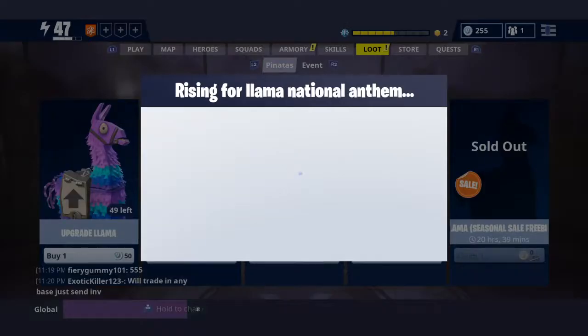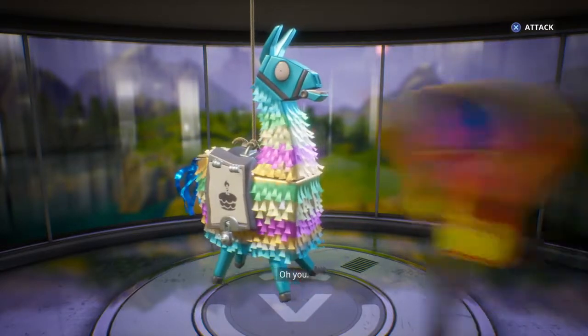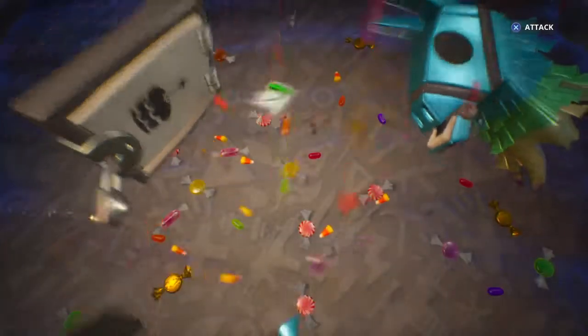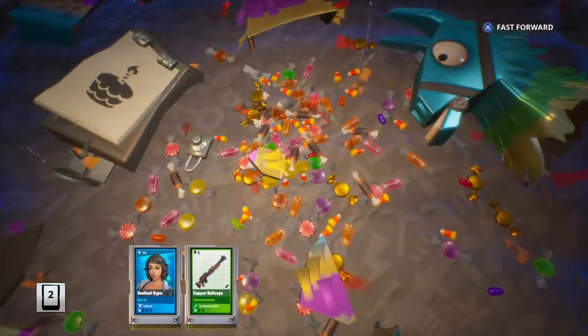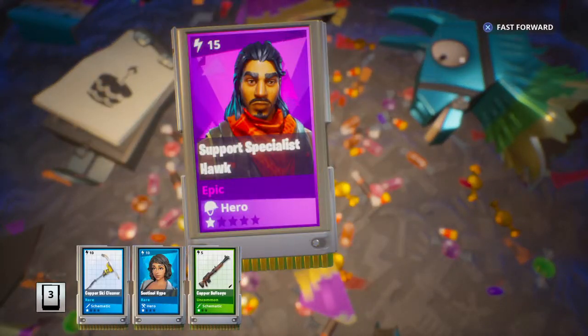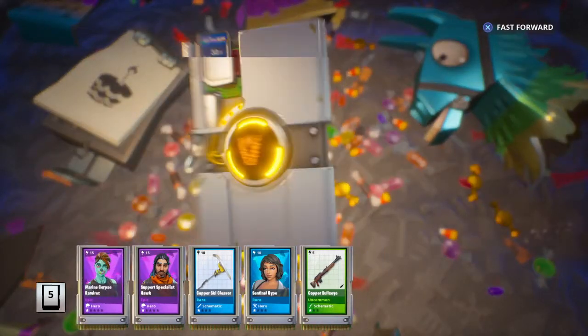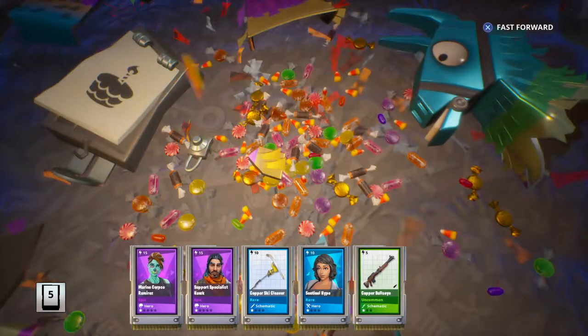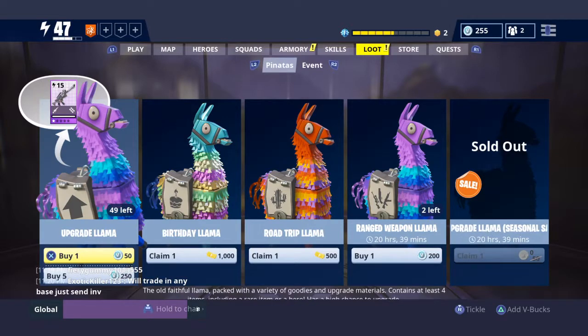Here we go, third one. The classics — oh, the classics. Come on, we got this guys. We already have the legendary version of that. What is that? We didn't get two, but we got the nailer. The nailer is a hydraulic weapon — pretty cool.